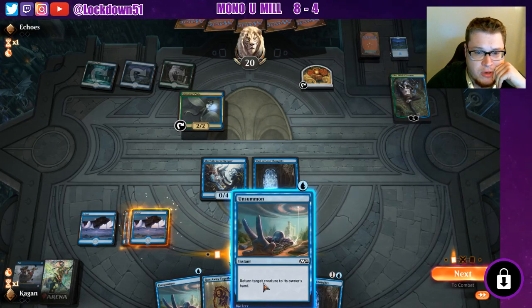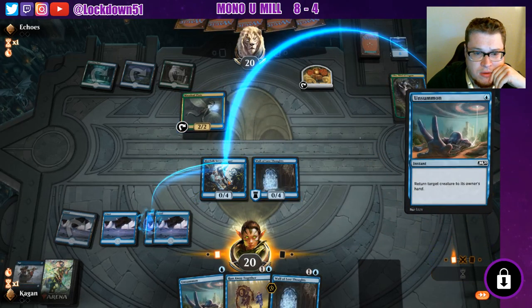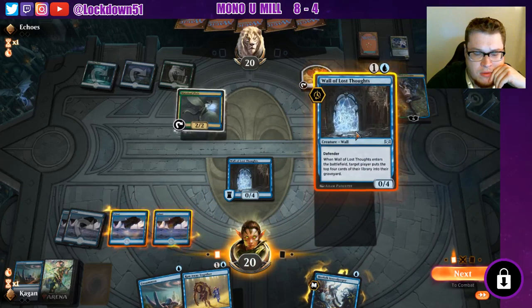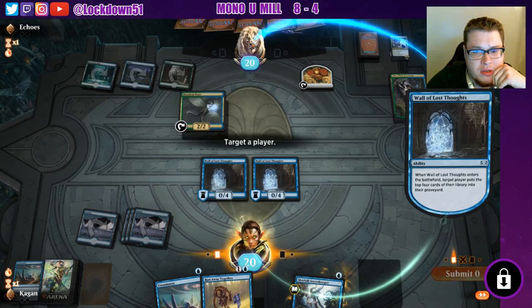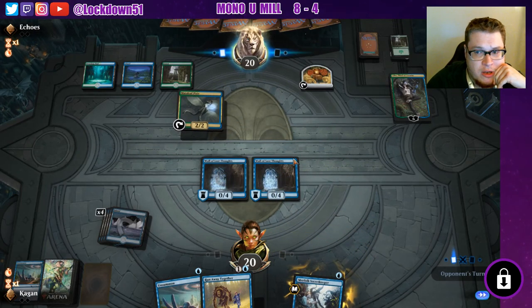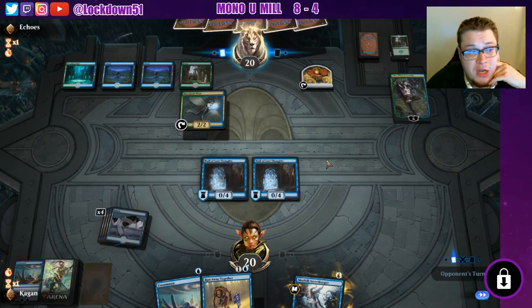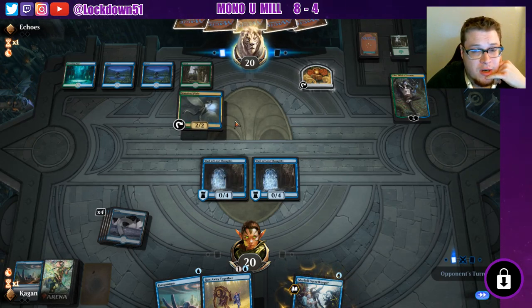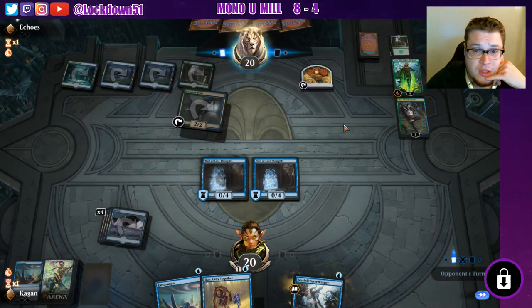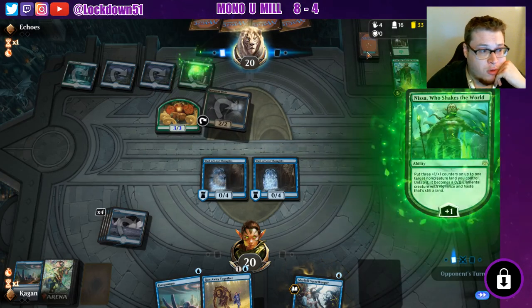I do not know how to deal with this Oko. I guess we're just going to try to mill them super hard. I'm going to do it this way so they don't necessarily shut off my Secret Keeper — they could turn it into a 3/3 Elk, which I wouldn't mind, but I'd love to keep replaying and Unsummoning it just to keep milling. We have them to 33 cards already. We need a Vantress in this matchup — it's our only thing that can attack into Oko. We have no counter spells for any of this, so can we stave off damage to mill them for 33 cards? That's the question.